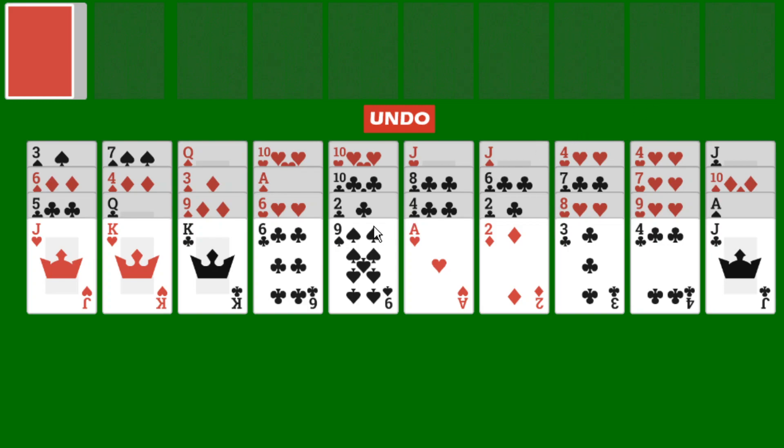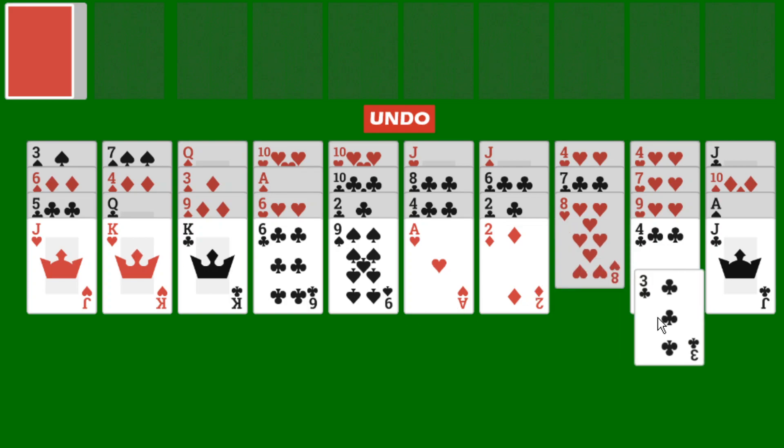In terms of gameplay, on the tableau, cards are played in descending order in the same suit. That means if you want to play one card onto another, it must be one rank lower in the same suit. For example, this 3 of clubs is one rank lower than this 4 of clubs, and they are both clubs, so we can place the 3 of clubs onto the 4 of clubs.